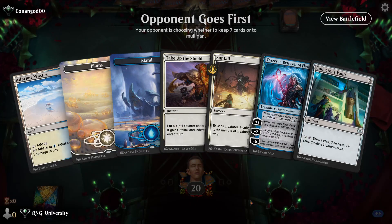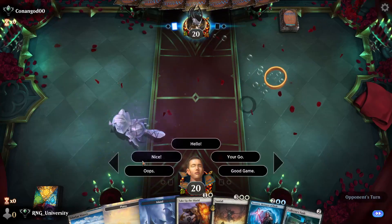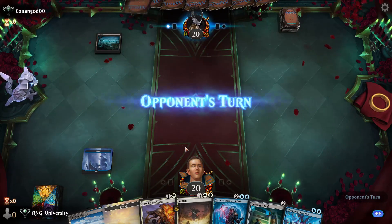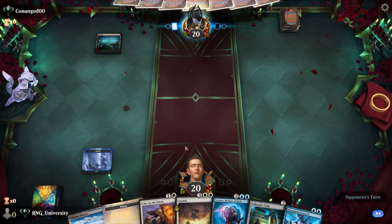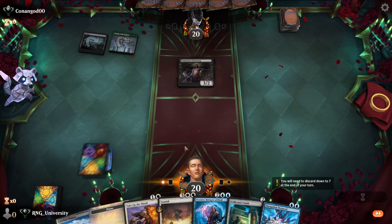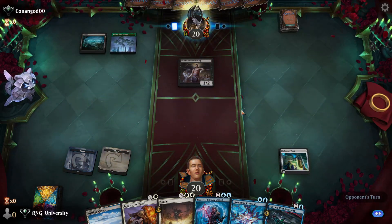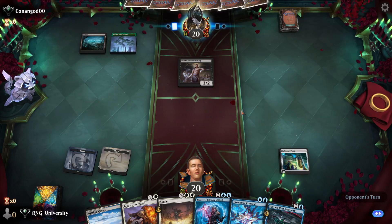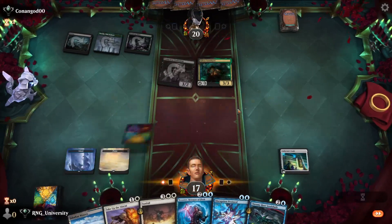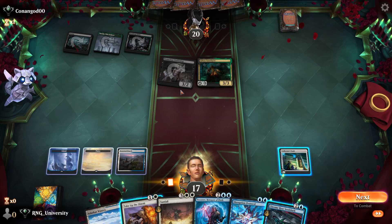One goes first. This is going to be an aggro deck and we don't have any creatures or removal — not an insane aggro deck, at least. Swamp first, okay. Now we're talking. This is a slightly scarier aggro deck we're going to have to face, because it's Golgari Rock. They have Galissa — they get to draw a card with Galissa, and I can't really stop it.